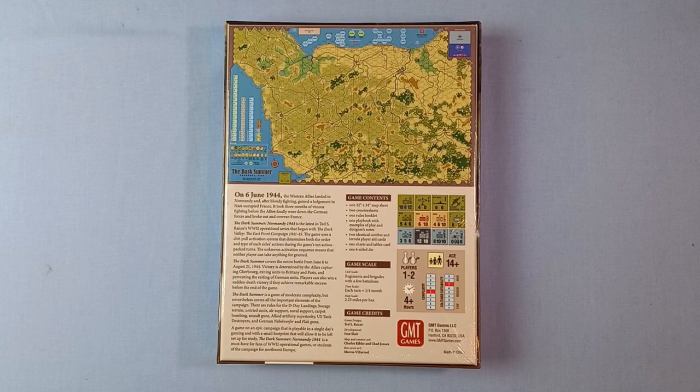Game credits: game design by Ted S. Racer, development Ivan Blair, map and counter art Charles Kibler and Chad Jensen, and the box cover art Marcos Villarreal. Players one to two, ages 14 plus, time four plus hours, and on the complexity scale it's five out of nine and the solitaire suitability seven out of nine.